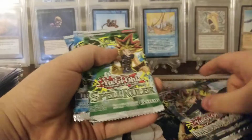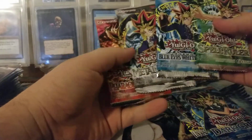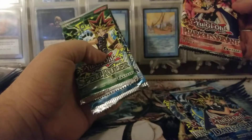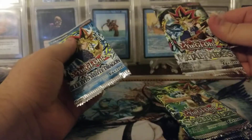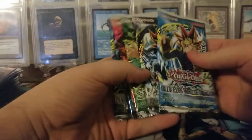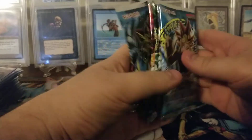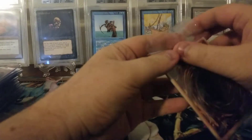We have Invasion of Chaos, Dark Crisis, then I think it goes Pharaoh's Servant, Spell Ruler, Metal Raiders, Legend of Blue Eyes. I'll just open them. Anyway, we'll go to our promo pack — I am going to open the promo pack and show off what's in there, because I want to get the God Cards sleeved up.